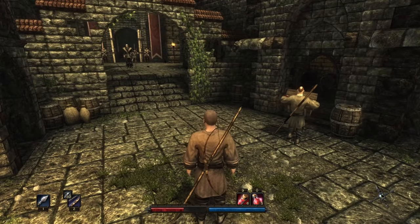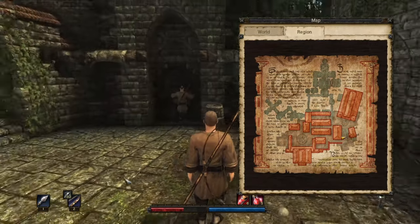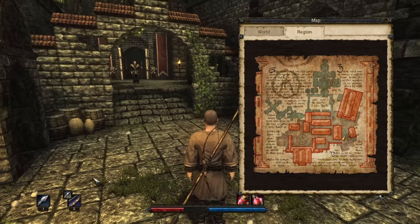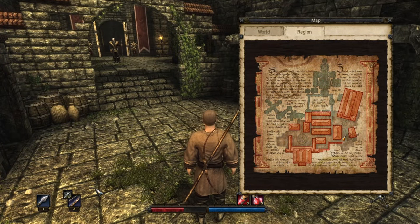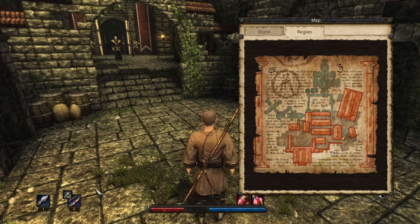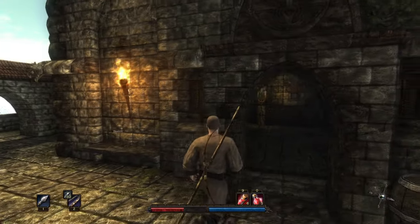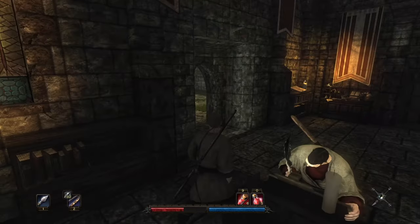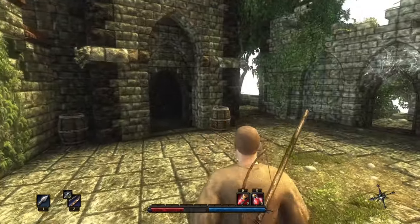After completing your basic training, you'll be allowed to gain access to the upper floors where we actually want to go. We want to find Casper after we talked to Vitus. So we just need to go ahead and do that.